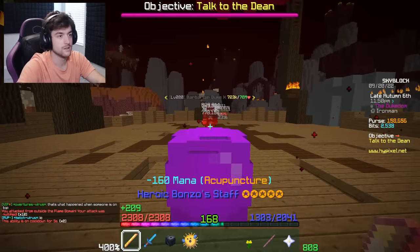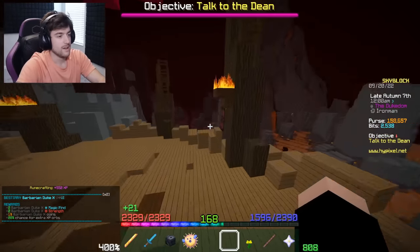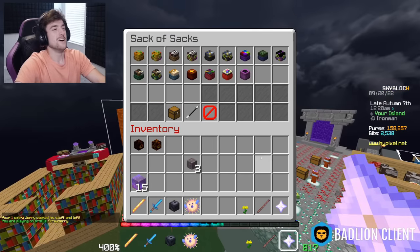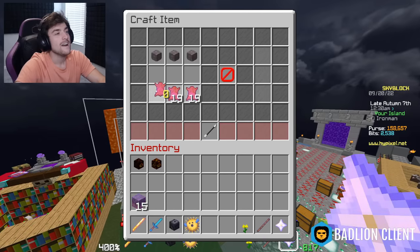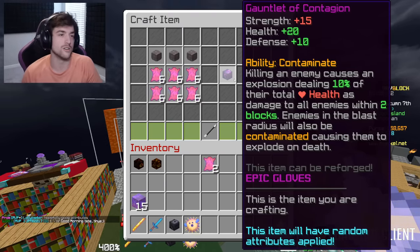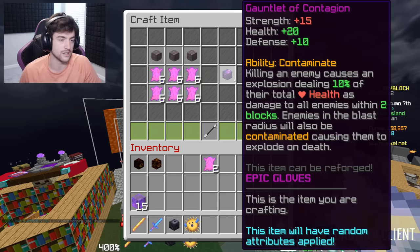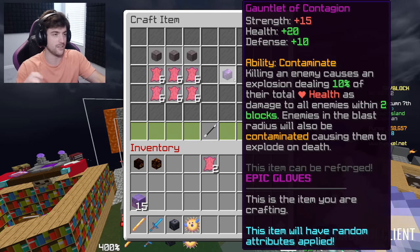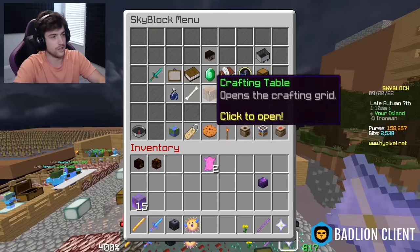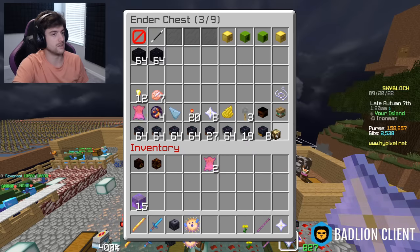15 mil, 12 mil - there it is, archduke. That's actually pretty impressive. Now we're done, we can leave. Now we're gonna craft the other thing - oh, this is a big moment in progression. Gauntlet of contagion ability - contaminate: killing an enemy causes an explosion dealing 10% of their total health as damage to all enemies within two blocks. Enemies in the blast radius will also be contaminated, causing them to explode on death. The attributes are okay but that's not why I have it. We're gonna replace the glowstone gauntlet with the gauntlet of contagion.